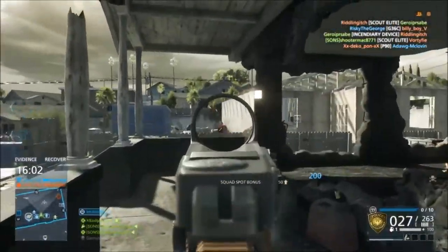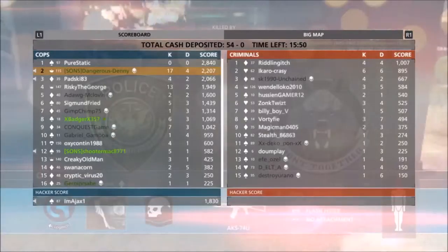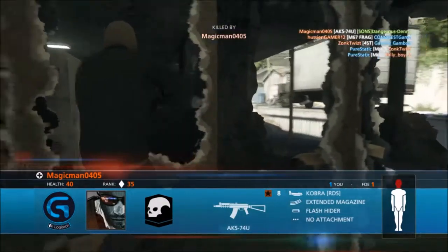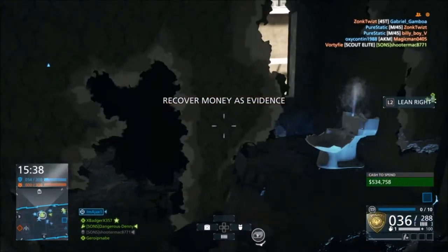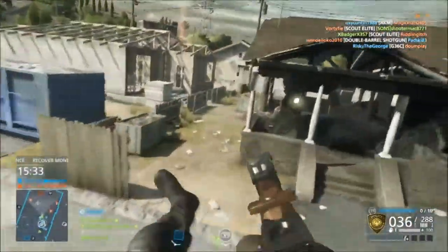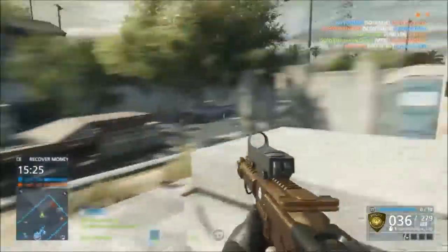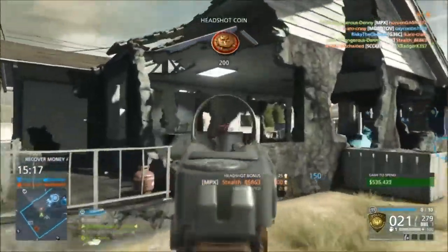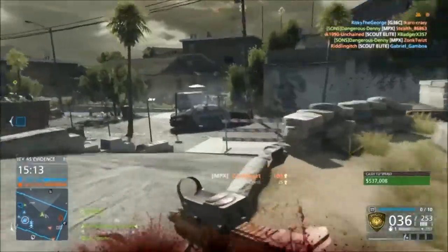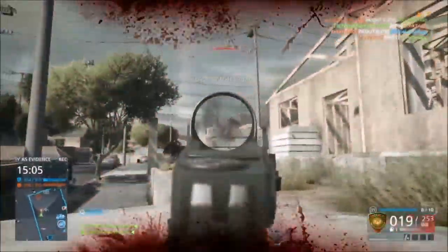My new favorite sniper is the Barrett M82 — it's the semi-automatic version, not the .50 cal. It was a little frustrating at first because it does about 95 damage at close distances, so you get a lot of 95 assist counts. But its distance capability is really good, there's not much bullet drop, and bullet speed is fast — unlike the 300 Knockout, which has really slow bullet speed and a lot of drop.